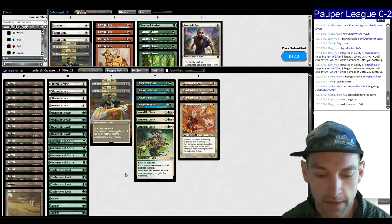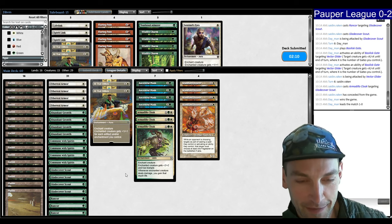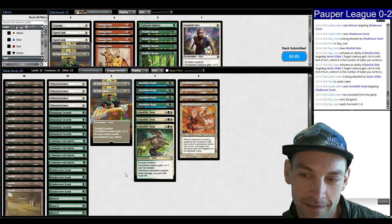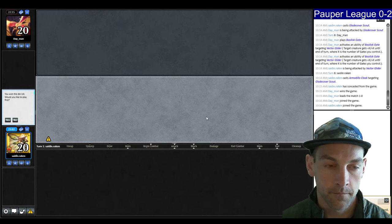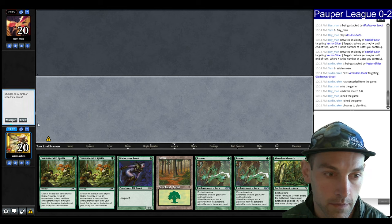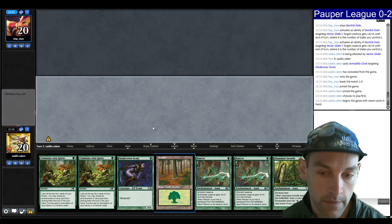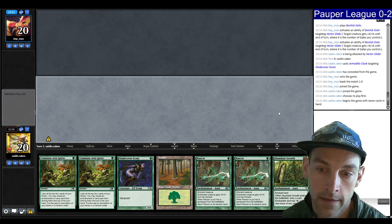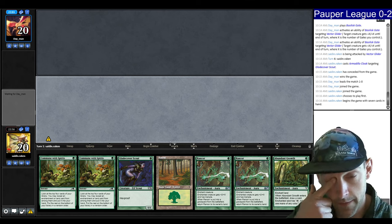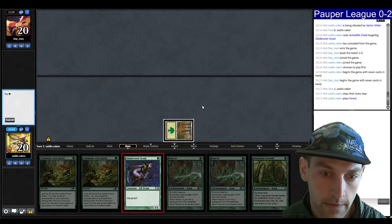What could I have done better? What are these Mulligans? We're on the play against Caw-Gates. Let's keep — we have land, Scout, Commune for land, play Abundant Growth. Get on the table fast and then start jamming. Play Glade Cover Scout. I just want to attack you. Commune for land, find a Forest, play the Forest, Abundant Growth, attack.